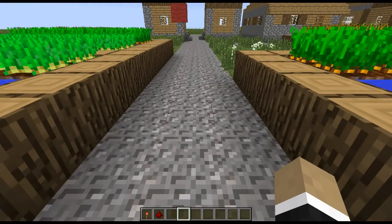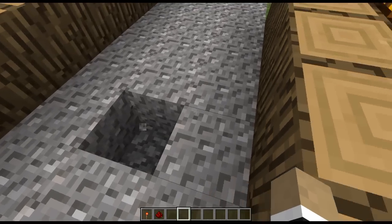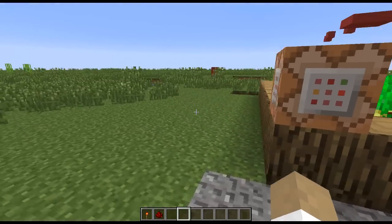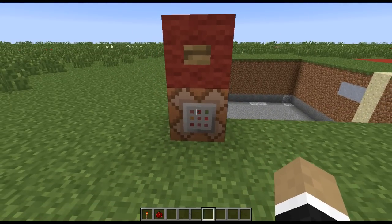On the topic of villagers and villages, the villagers have decided to improve their construction system, and they now put their gravel roads on top of cobblestone, so much more stability there. Anyway, let's get on to the fill command. This is basically the first of two world-edit style commands that were added in this week's snapshot.